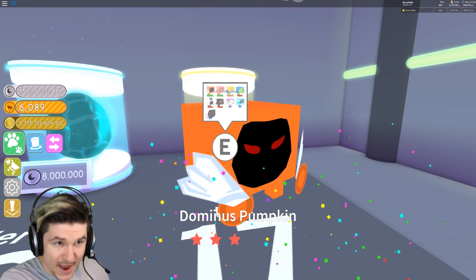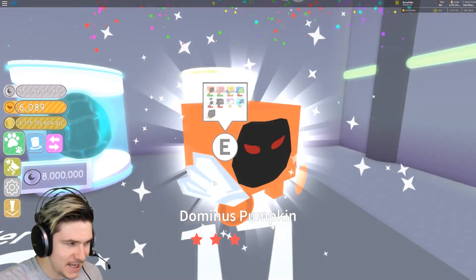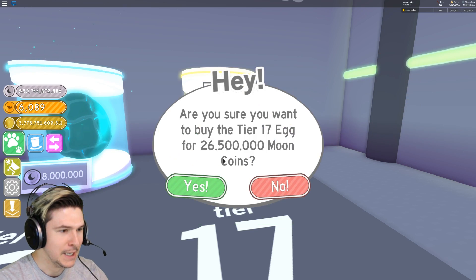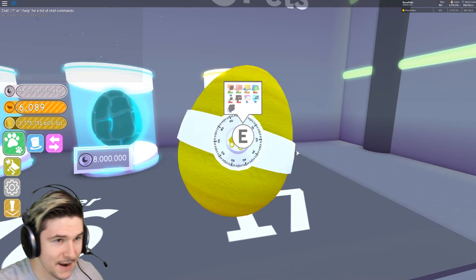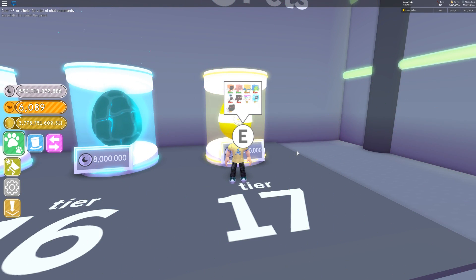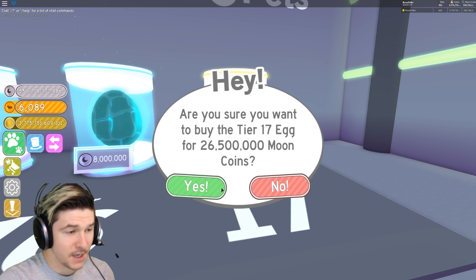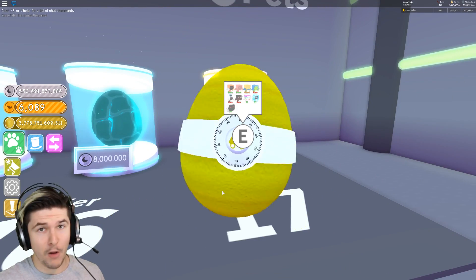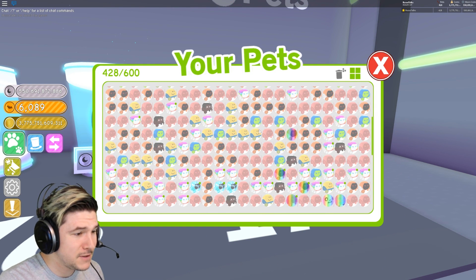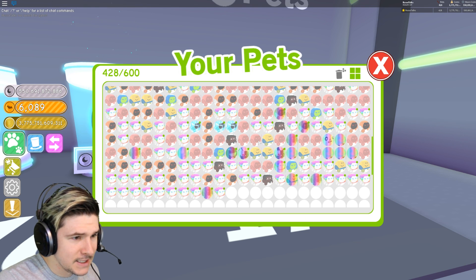I do have a few other rainbow versions of these Dominuses, but I've yet to get the Dominus Huge — it's the only one I'm missing. I even got the Dominus Electric yesterday. I only got one of them, so I have a set of three, but I don't have the rainbow version unfortunately. I need to get that Dominus Huge. If anybody out there has the Dominus Huge Pet, I will get down on one knee — I really want that Dominus Huge Pet. So please, if somebody has it and has extra and wants to give it to me, that'd be freaking dope. Or if you just want to let me borrow it for a video, that'd be amazing — I'd give it right back. I just want to show it off to the Blue Crew.